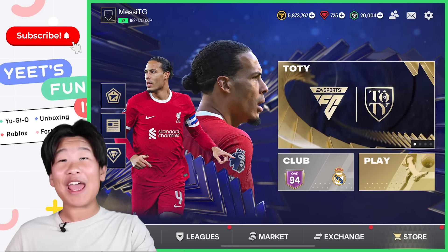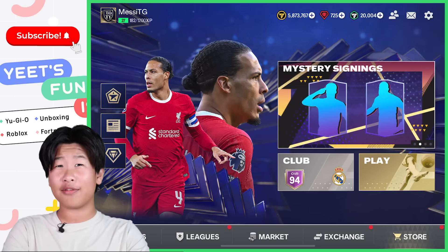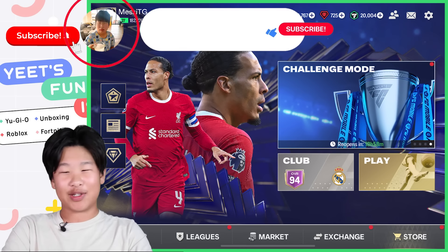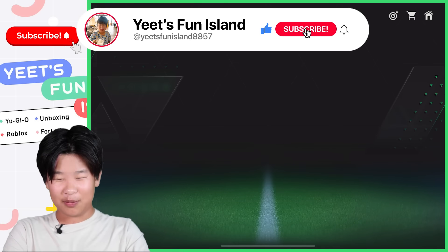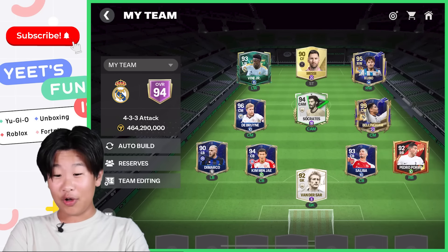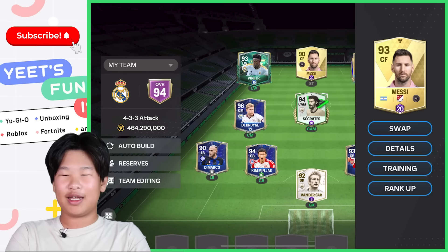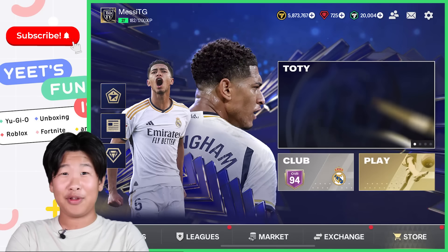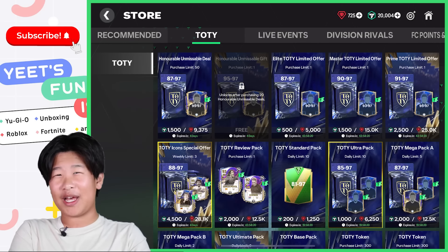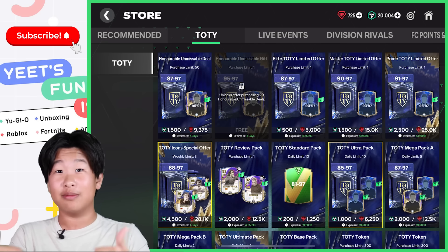Hey guys, so today we're back with new updates. This is EA FC 24, or EA FC Mobile — you might have known this as FIFA, but EA and FIFA kind of de-partnered, so now it's just EA Sports FC. We're gonna be using 20,000 FC points to upgrade our squad. We have a pretty stacked squad — honorable mentions Kubo, ultimate Bellingham, icon Socrates, and my favorite player Lionel Messi. He's gold, but I have no coins, so I can't buy the team of the year ones. We can open some packs though — if you guys don't know, packs give you good players, sometimes coins, bonuses and stuff which help upgrade your team.